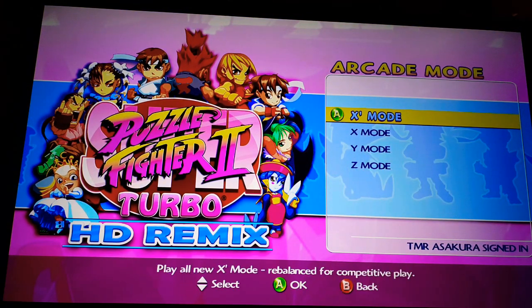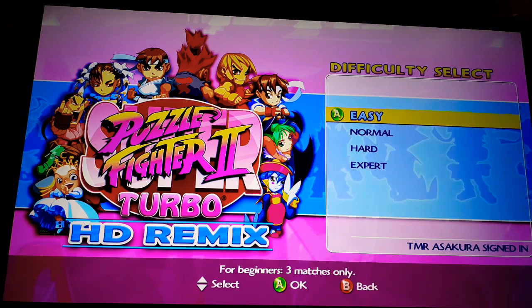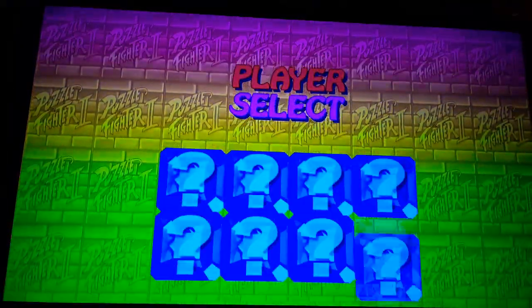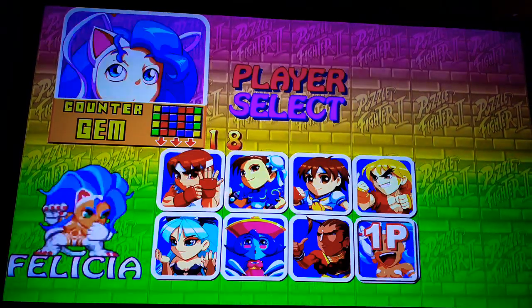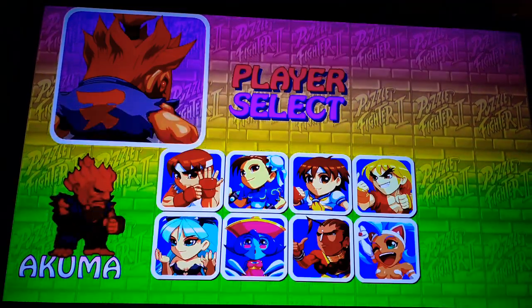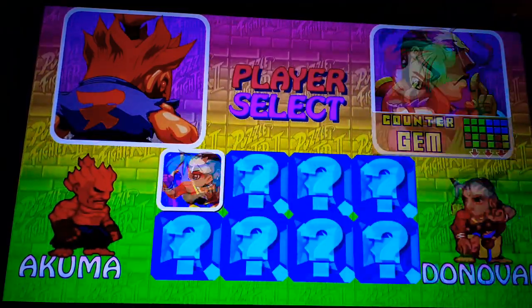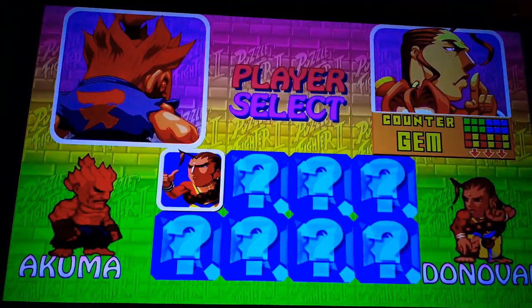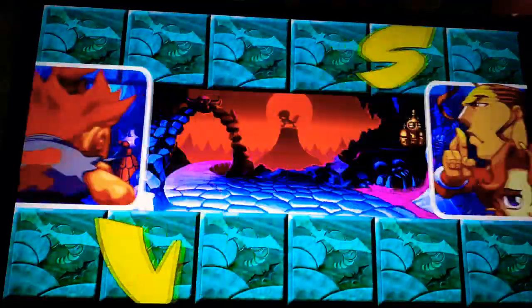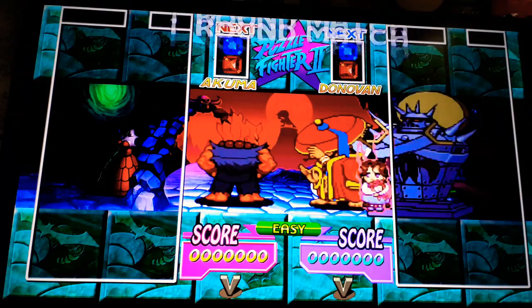Basically, this is like Street Fighter, but rather than fighting, you choose one of your characters from either Darkstalkers or Street Fighter, and you battle Puyo Puyo style — or Mean Bean Machine style. That is Donovan against an opponent.